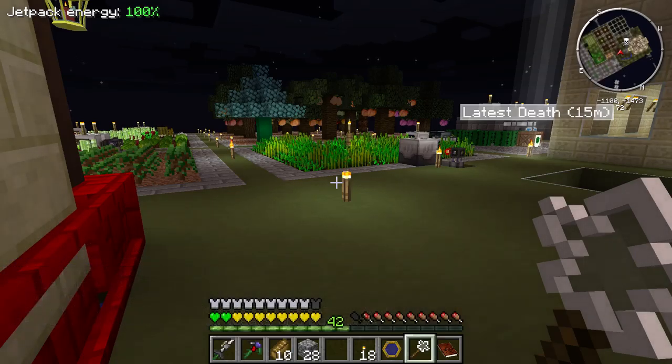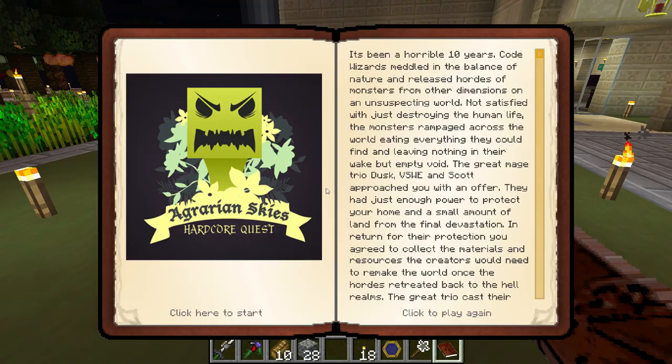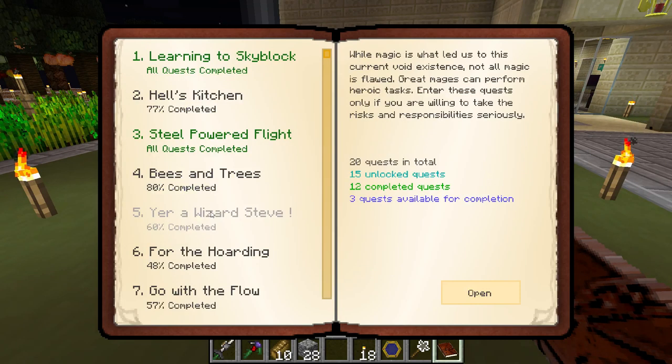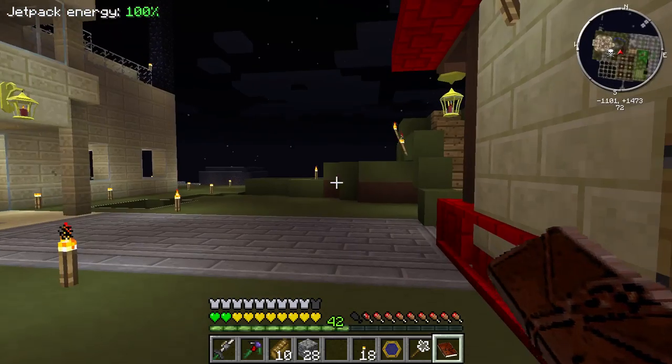Hello and welcome back to Agrarian Skies, episode 30, where I will hopefully be making some progress on the — what do they call them — the blood bricks, the large bloodstone bricks.